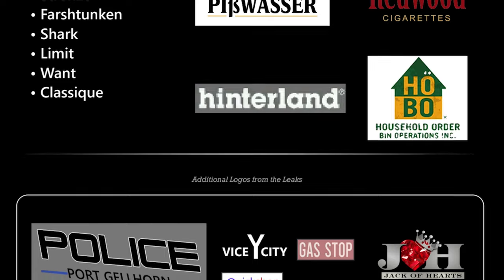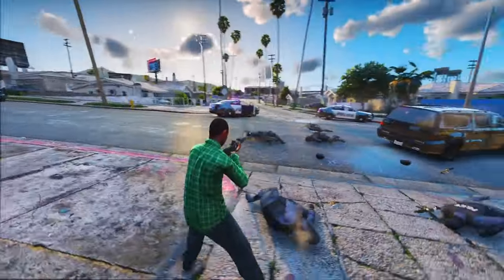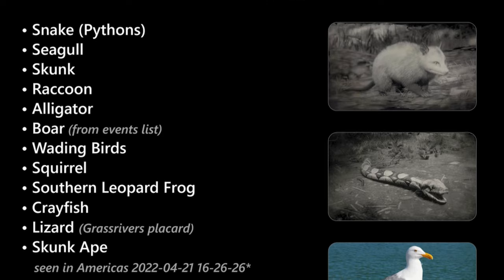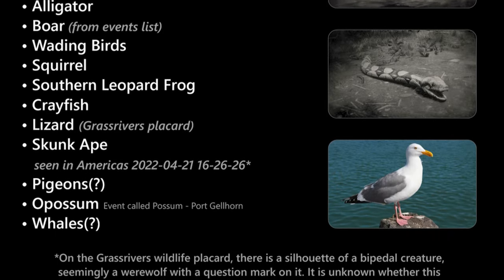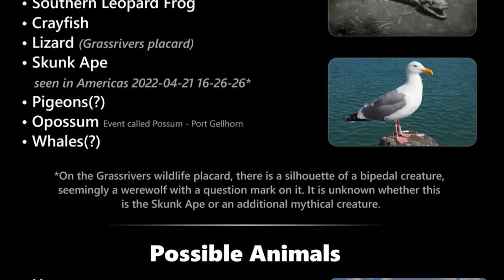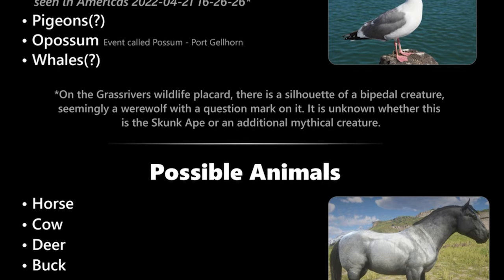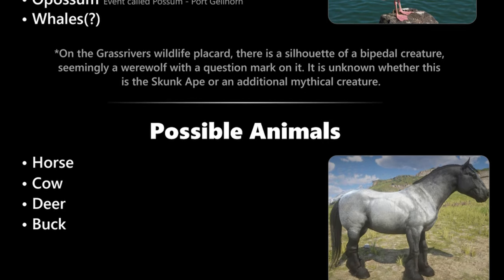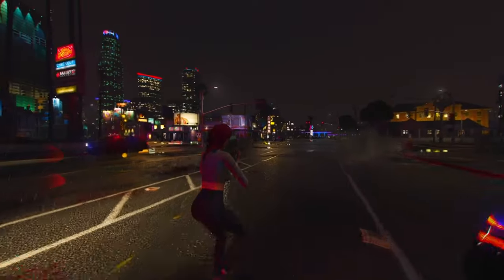We have a list of confirmed animals in the game. As of now the roster includes snakes, seagulls, skunks, raccoons, alligators, boars, wading birds, squirrels, southern leopard frogs, crayfish, lizards, skunk apes, pigeons, opossums, and whales. Keep in mind this is not an exhaustive list — there's a good chance we'll encounter even more wildlife when the game officially launches. There's also a comprehensive list of brands featured in the game, which will be displayed on screen for your reference.